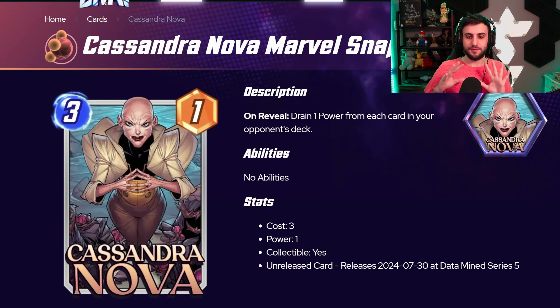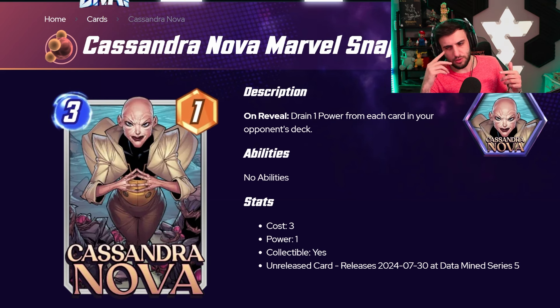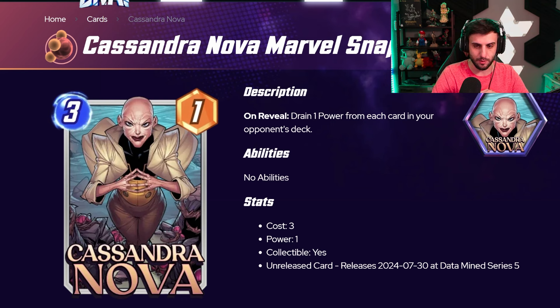Moving on now to Cassandra. This is a card with a very unique ability — I've never seen this word before, so I'm not entirely sure how to evaluate it. It says 'unrevealed: drain one power from each card in your opponent's deck.' I don't exactly know what 'drain' is going to mean. Does it mean plus one power to her and minus one power from that card? Because if it does, this card is straight-up broken. Played on turn three, there are typically six cards left in your opponent's deck, which means this card immediately gets plus six power — making her a 7/3 — and also minuses one power from all those cards.